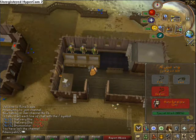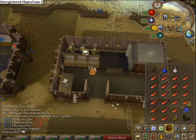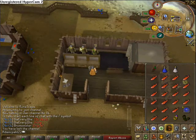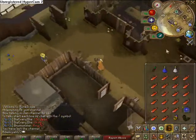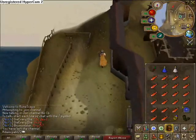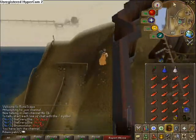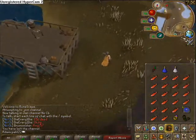Turn Auto Retaliate on. If you can, this is a good place to bank. But if you haven't finished Dream Mentor, you'll need to have a Seal of Passage, otherwise they'll kick you off the island.